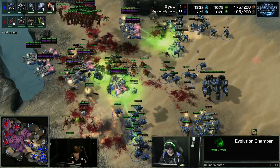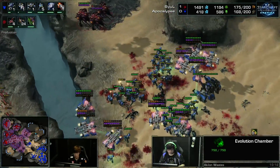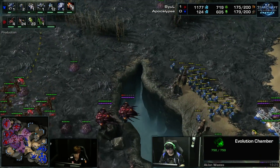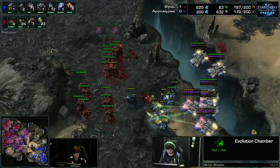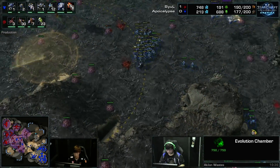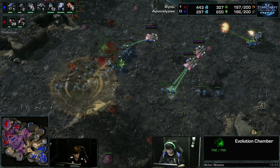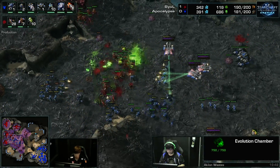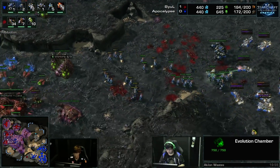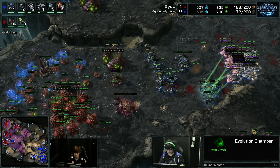Bjol taking a pretty questionable fight here — the Banelings are not going to connect on anything. Look at how much bio is left from that engagement — a great split from Apocalypse. I'm not sure why Bjol did that; he was just so overconfident in how good his army was. And off creep, it's not that good of an army unless you can get those Baneling connections. It's very difficult to get those Baneling connections — if you've seen even Innovation micro all of his Marines against Banelings, it's still not going to work out that well. And Apocalypse showcasing why he is one of the best Terrans in WCS America.